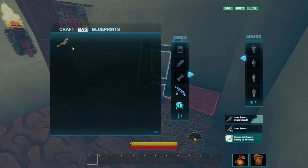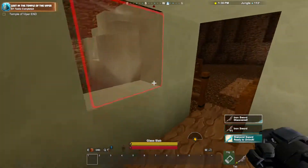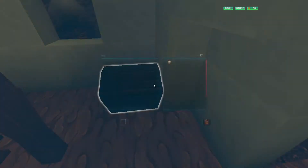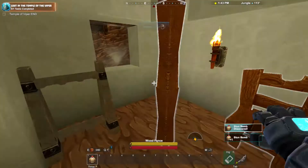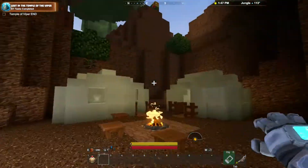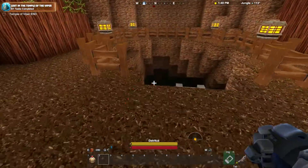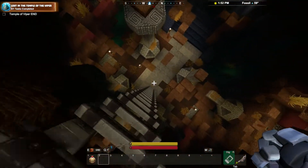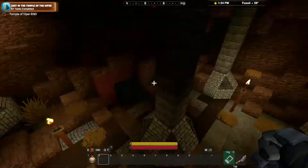Let's see — we have a broken iron sword. Great. And in the other tent we have a weapon rack and one stun bomb. Awesome possum. Nothing else around, I guess it's time to go down. This already looks cool. Let's go into the excavation site.